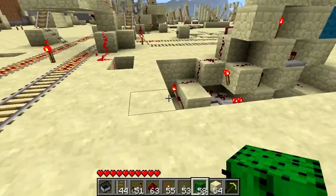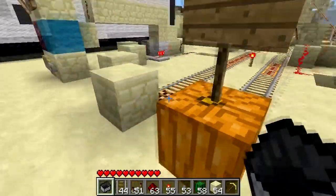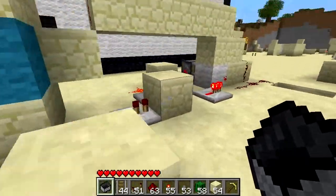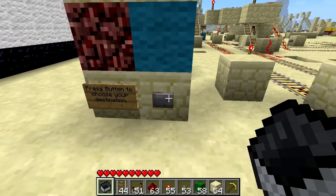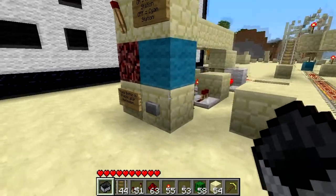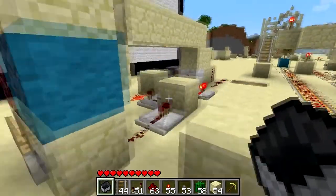Now these three stations, I want to be able to travel to each of those stations from the other locations. On each of these stations is a completely different kind of track switching. So we've got this one here — you press a button and it will cycle through and change. It's a piston T flip-flop.